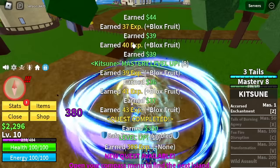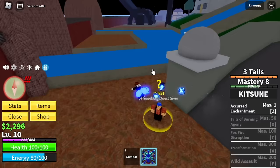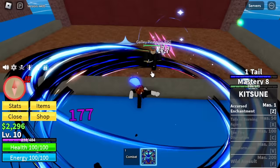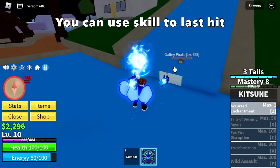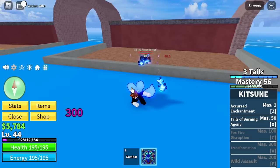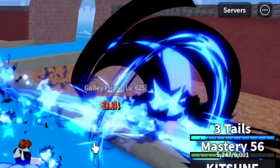After that, we're gonna head to Fountain City. No more curse chests, so we're gonna start grinding the galley parrots. What I did here is I used M1 and then I just reacted fast. Left click - you will push him forward, which will trigger him to use his air slash. You need to launch it. Also, you can use your skills to last hit.